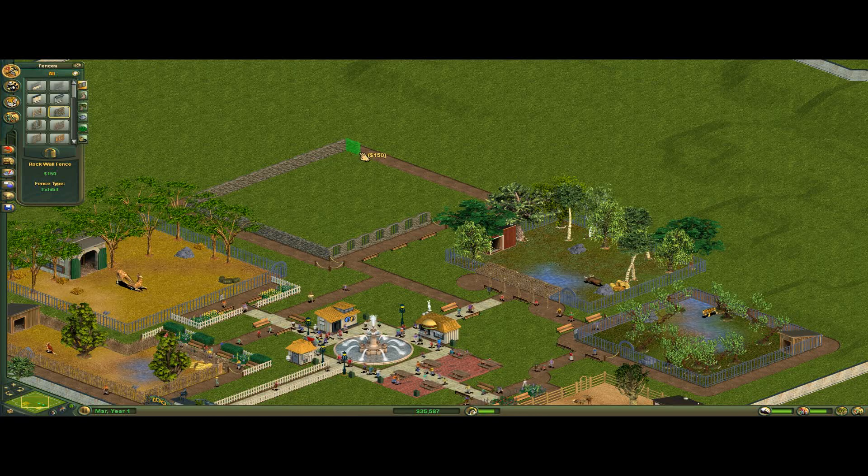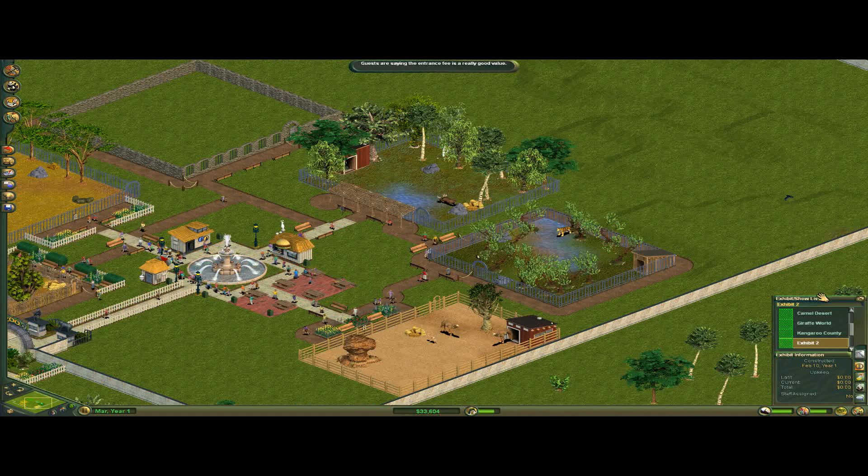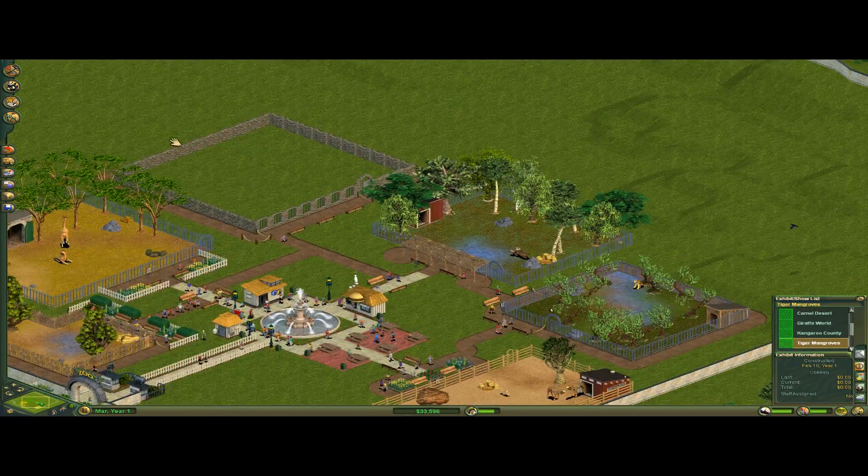I forgot to name the exhibit. The Tiger Mangroves — that's it. And then this is going to be lions, so: the Lion Den.